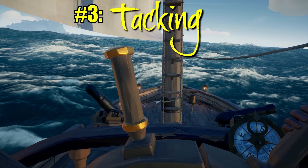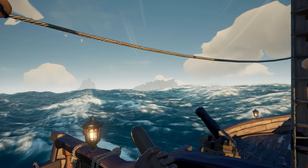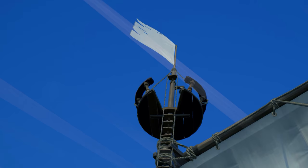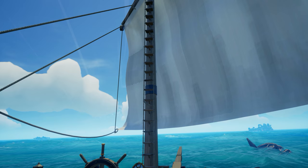Number three: tacking. To maximize your speed you're going to want to make sure the sails are angled with the direction of the wind. The goal is to fill the sails with as much direct wind as possible. To do this, look up at the streaks of wind in the sky — another easy indicator is the flag on the top of the main mast. Go to the side of the ship and angle the sail so that the wind is going directly into the back side of the sail.